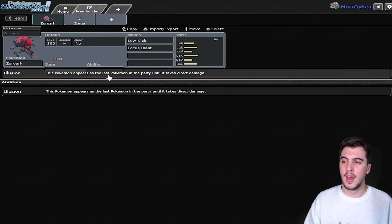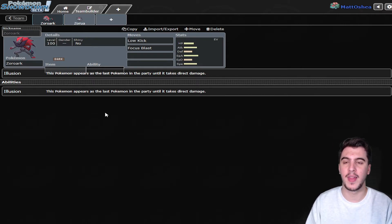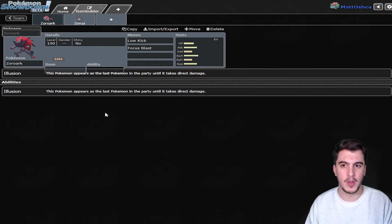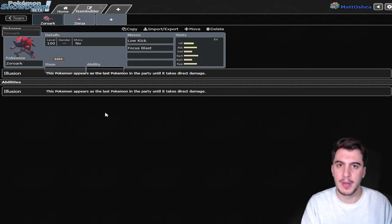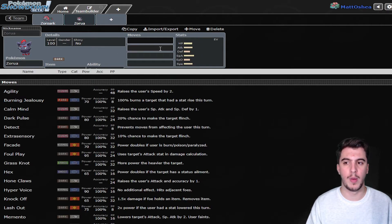The ability is another thing. I think this thing should have Illusion — 100%, there's no reason for it not to. But I do think there should probably be a secondary ability. Maybe if they find the typing is too good and it needs to be nerfed, maybe they do like a Normalize-type thing, or maybe they do a move that turns normal type attacks into ghost type attacks. I think that could be kind of unique and interesting. Other than that, Technician would be really cool to have — I think that would be an awesome ability to have on Hisuian Zoroark.